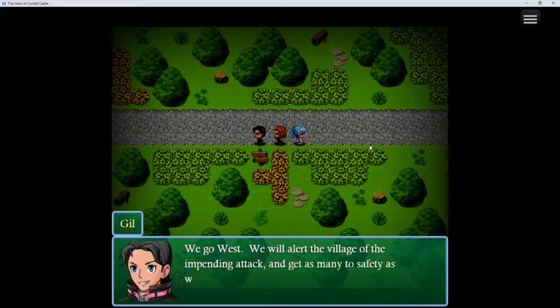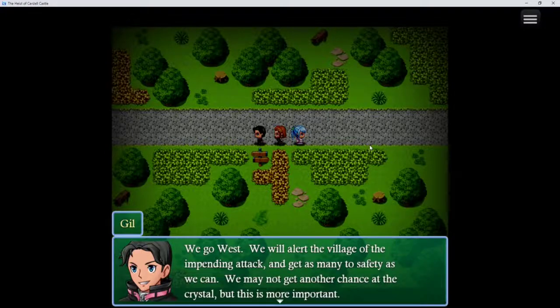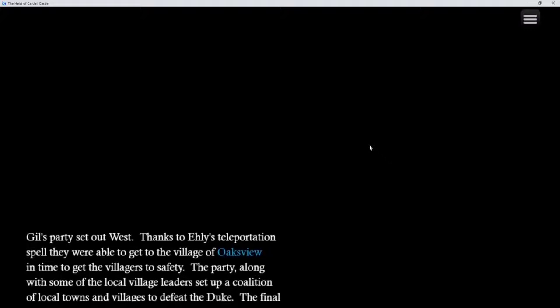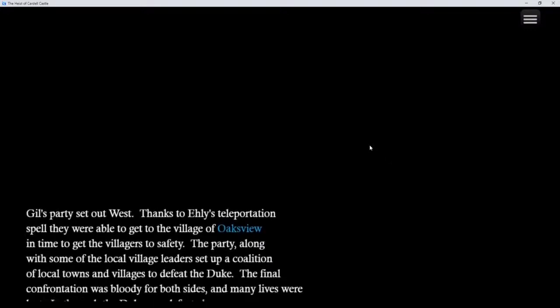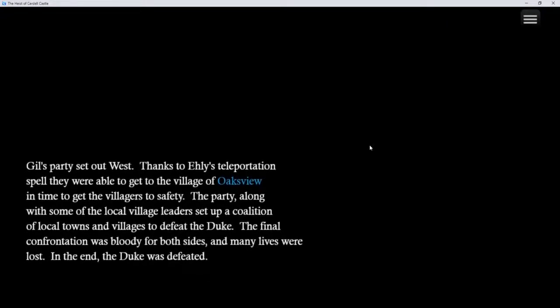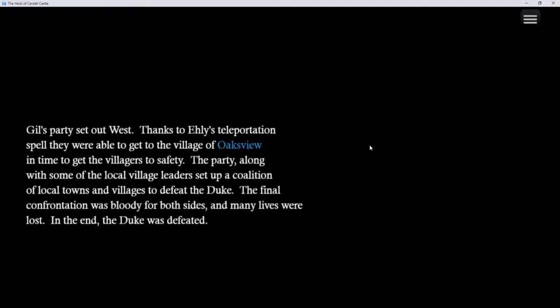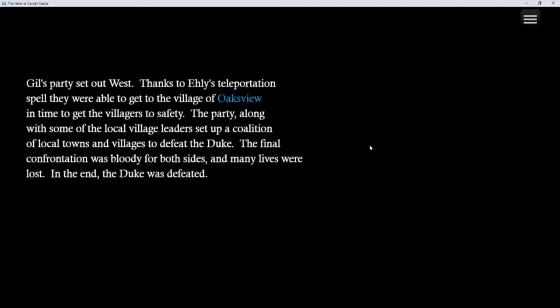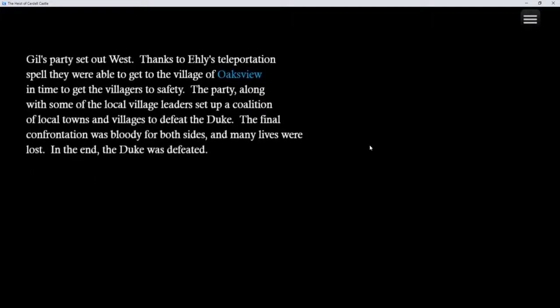Alright, the second ending. We go west — we will alert the village of the impending attack and get as many to safety as we can. We may not get another chance at the crystal, but this is more important. Gil's party set out to the west. Thanks to Ellie's teleportation spell, they were able to get to the village of Oaksview in time. The party, along with some of the local village leaders, set up a coalition of local towns and villages to defeat the Duke. The final confrontation was bloody for both sides, and many lives were lost. At the end, the Duke was defeated.